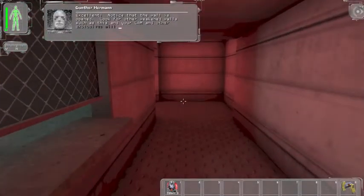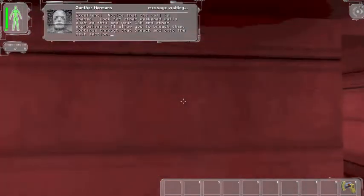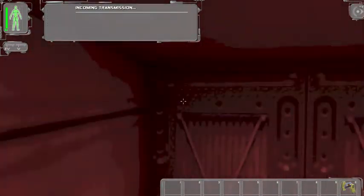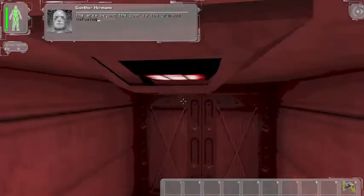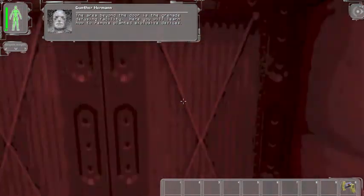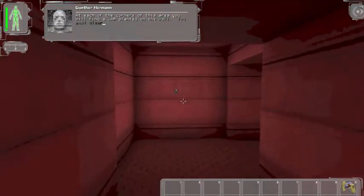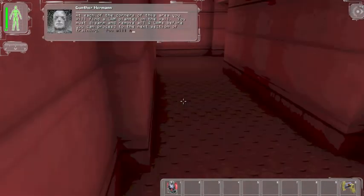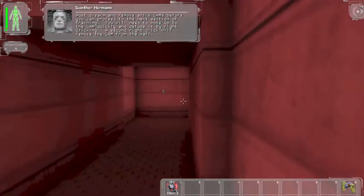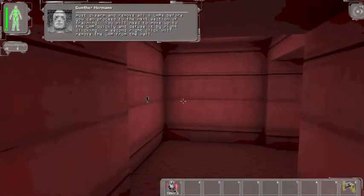Notice that the wall is opened, and your LAMs and other explosives allow you to reach areas through it. Continue through that breach and onto the next section. The area beyond the door is the grenade defusing facility. Here you will learn how to remove landed explosive devices. At each side of this area you will find a LAM planted on the wall. Disarm and remove all four LAMs before you can proceed. You will need to move up to the LAM and defuse it by right clicking. A second right click removes the LAM from the wall.